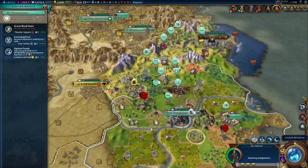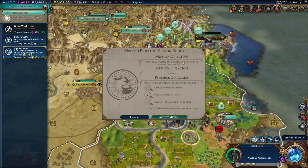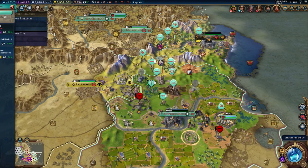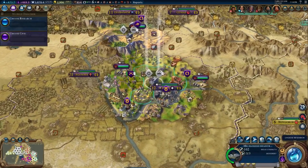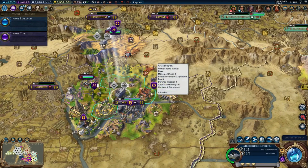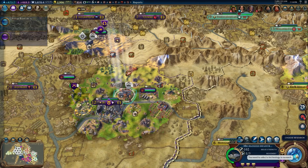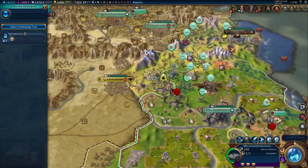The first thing that we want to do there is sabotage whatever is going on. So we are going to siphon funds with our spy. And we're going to keep trying to move our infantry through Rome and get over here.